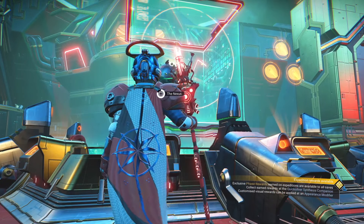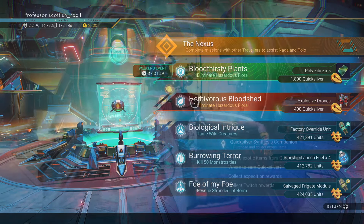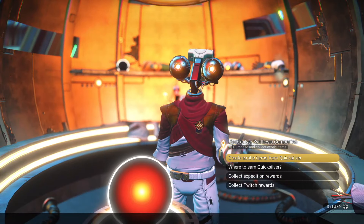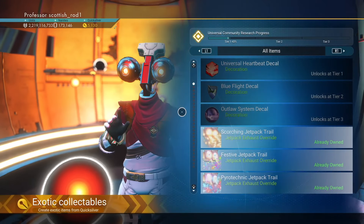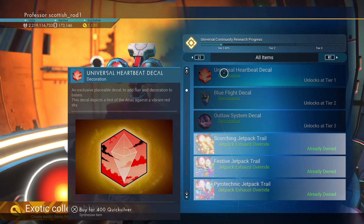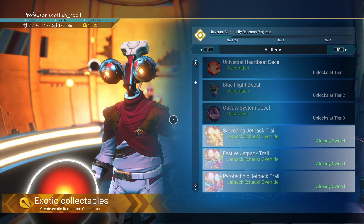Also getting random drops for sending out your frigates on missions — that's also a good one. Of course there's also the quicksilver missions, a new mission, or maybe a random drop for doing the pre-existing missions. And of course there's always the quicksilver items for sale. Those could be the top tier S-class freighter module parts, or better still, an exotic class.